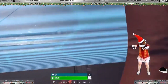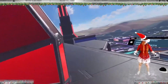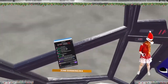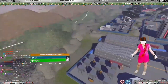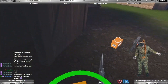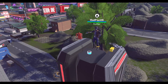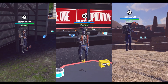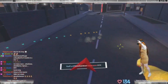Your squad starts on one of two platforms floating in the air. From here you can use a pod or do a hot drop. Once on the ground, the usual battle royale looting part begins. You need to find weapons and ammo, backpack upgrades, builds, and healing items. The fight is on until only one team is left standing.